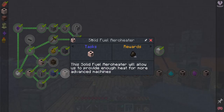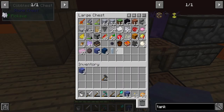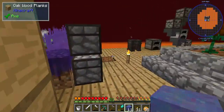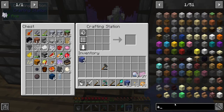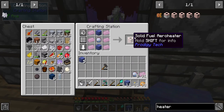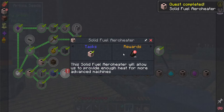Let's start with a solid fuel arrow heater. I need some of these - there are a lot of different area heaters here. Let's go ahead and make the solid fuel arrow heater, and that's going to give us charcoal - yay!